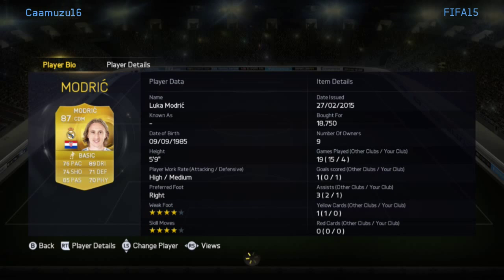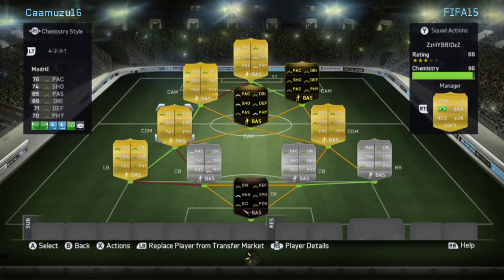Next we have Luka Modric, also just a tank. All stats are 70 or above, 4-star weak foot, 4-star skills, at 18k again. He's just such a good card.